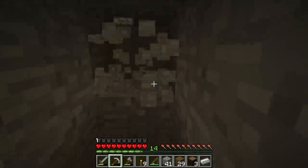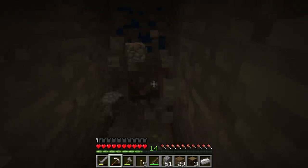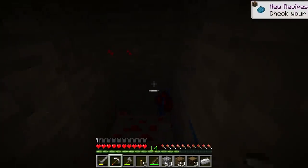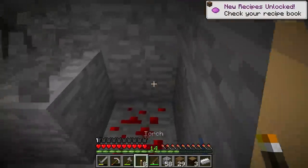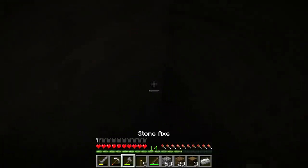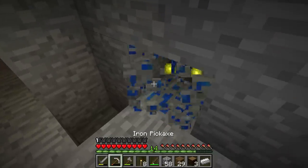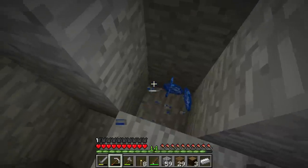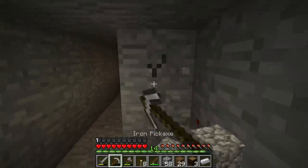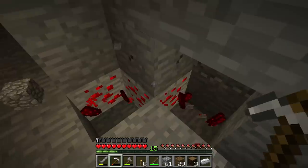We should find a decent amount of materials down here. There was redstone right here. And lapis. The second you guys said anything, she immediately stopped mining and turned around to come to you. I want those diamonds — she immediately ditched me. I'm getting a whole bunch of redstone, by the way.